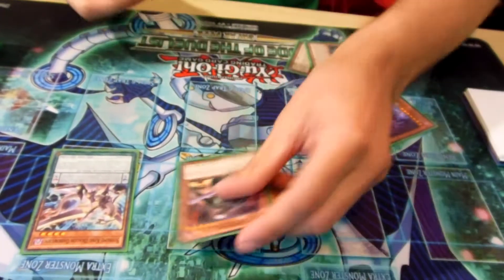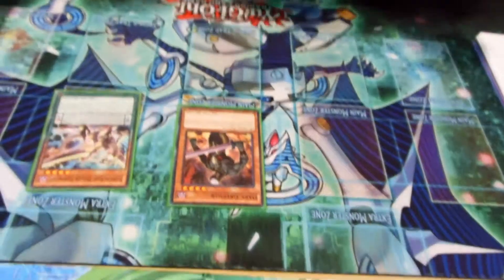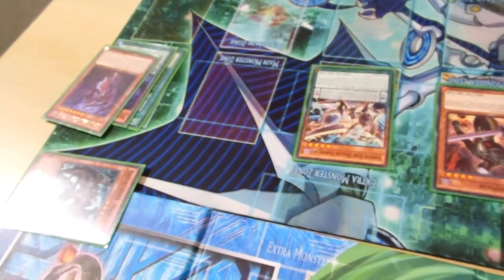I hadn't used my normal summon yet, so I used Graffer's effect — pitch Supreme Gate 0 to Special Summon — then I used his effect to pitch 1 to get a Dark Monster from my deck to the Grave, and it was Malicious. Then I used Malicious's effect to get another Malicious from the deck.